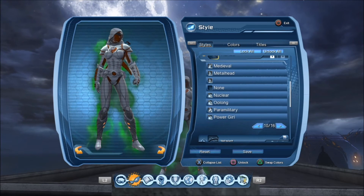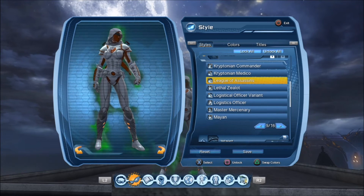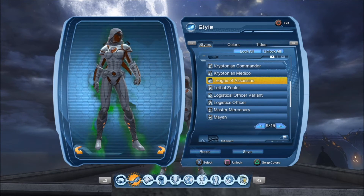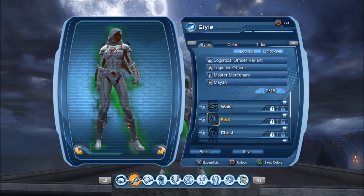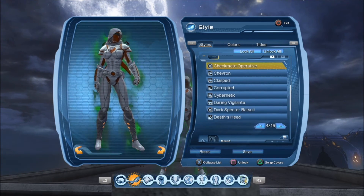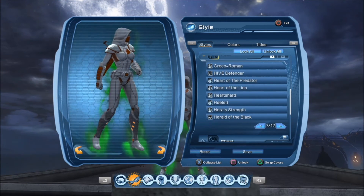For the handpiece, this would be the League of Assassins — it just adds to the theme of this outfit. For the waist piece, I chose the Checkmate Operative. For the feet, I chose Powerful.